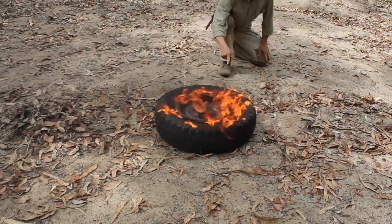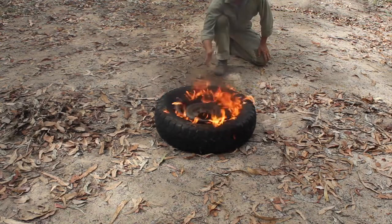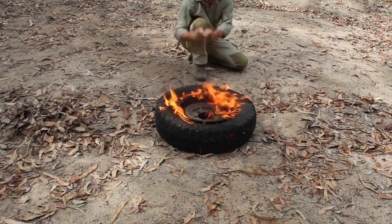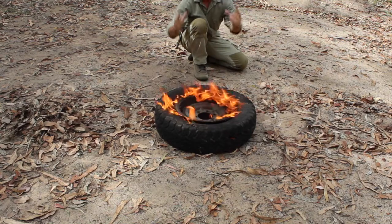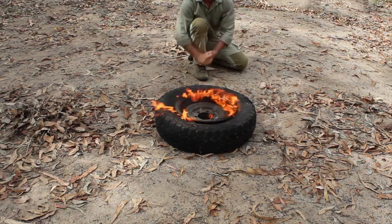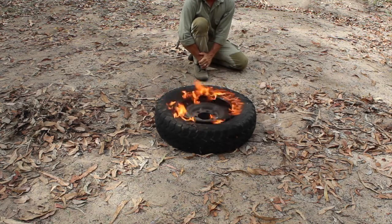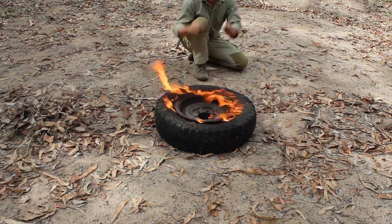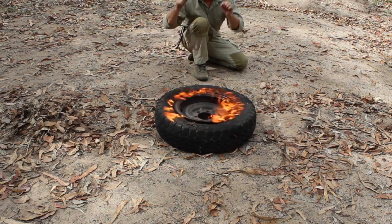Now straight away you can see that this tire is already on fire, and that's an important thing. So many people talk about putting the tire onto the campfire. This is a big solid object — the first thing it does is smother your fire and takes all the air out of it, knocking the fire out potentially, unless it's a big solid fire, which in a survival situation costs you a lot of calories to keep that thing burning.